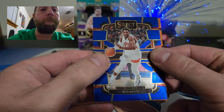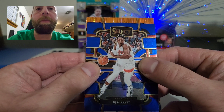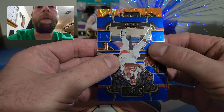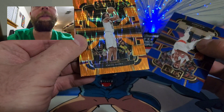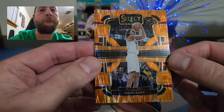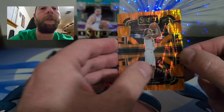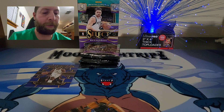Looking at the packs — we have an RJ Barrett and what looks like our blaster exclusive flash prism. Hoping it's a rookie… it is a rookie: Amoni Bates. Those flash prisms are sick looking cards, even if they're not numbered. Can't imagine pulling a Victor Wembanyama in the flash prism — that would be super sick.